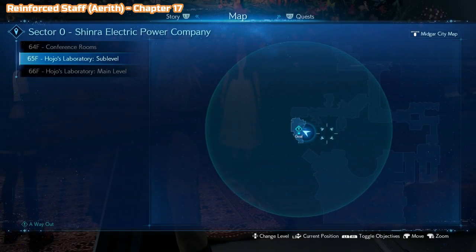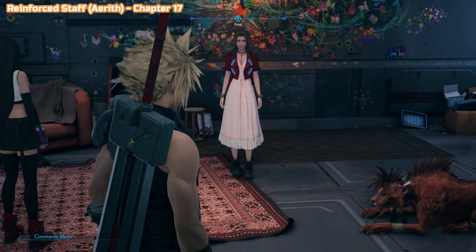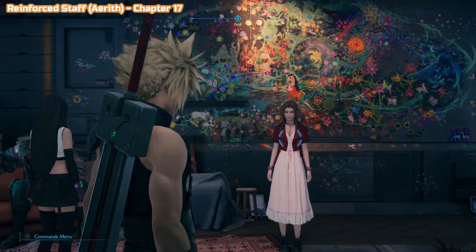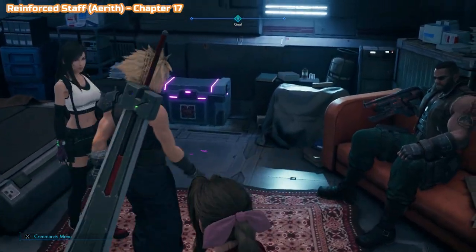Right at the start of chapter 17, this is literally the first thing you'll do when you take control of Cloud. You'll be stood in front of this mural — look left and you'll see the purple chest. This is the Reinforced Staff for Aerith.